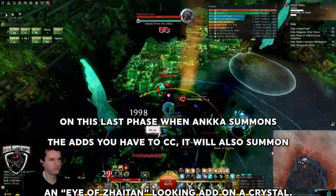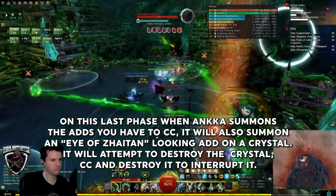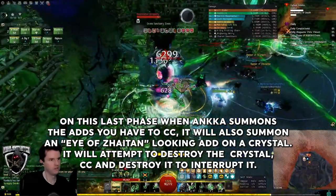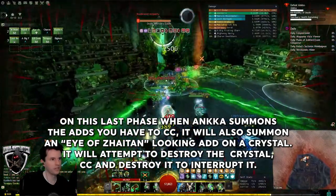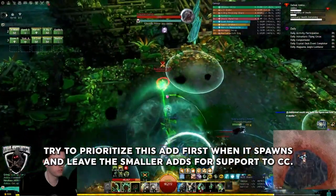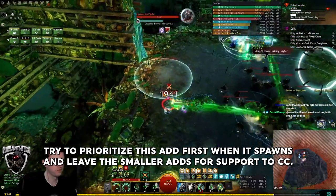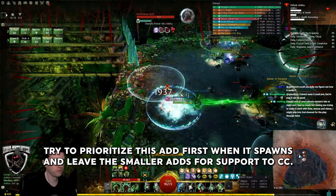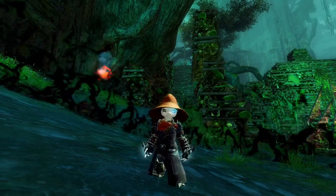When she summons the three adds that need to be interrupted, she will also summon a large eye that will start destroying the safe zones. It can be DPSed or CCed to be stopped. If left alone, it will teleport from crystal to crystal, destroying all the safe zones. We handled this by having all DPS focus the eye the moment it spawned, and all supports immediately start CCing the three adds. Once the DPS were done killing the eye, they then joined in with CCing as many adds as possible. If all your safe zones are destroyed, you won't live long, so the eye is the top priority here.